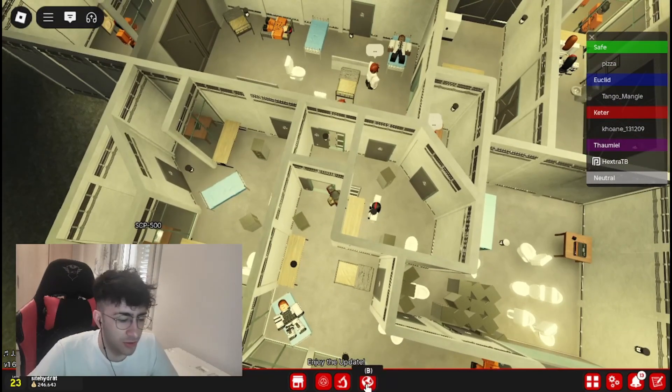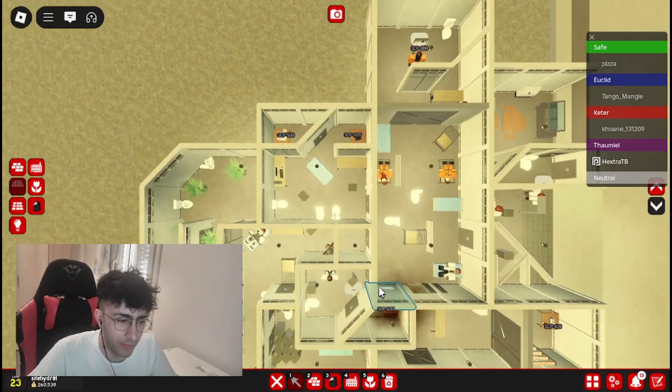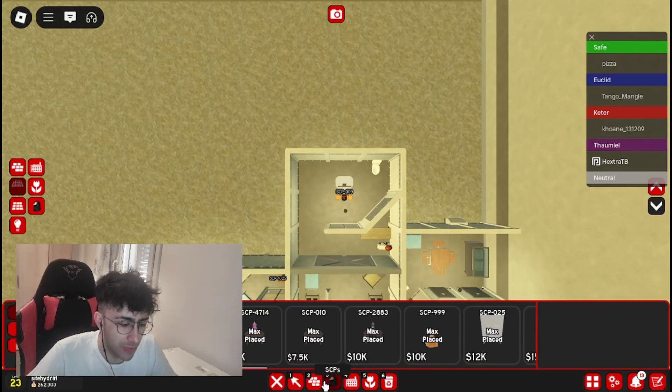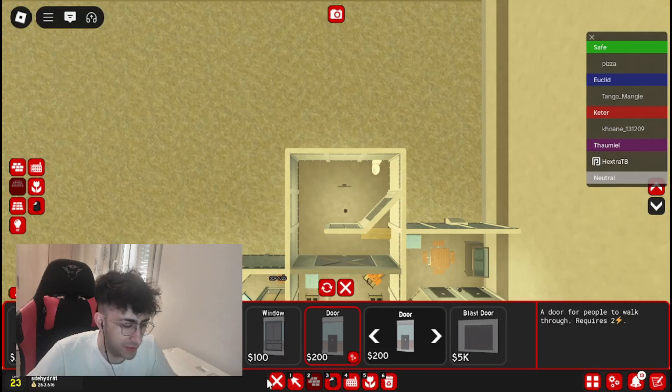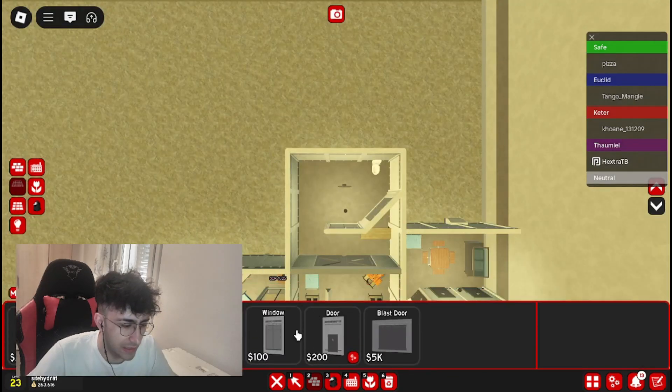I think we can also complete Sector 2 today — we can put the two remaining SCPs. I'm unsure on where to place them, but I think I have an idea with the 099 room. We can first put a new architect skin — let's put maintenance — and change the door to a gate.